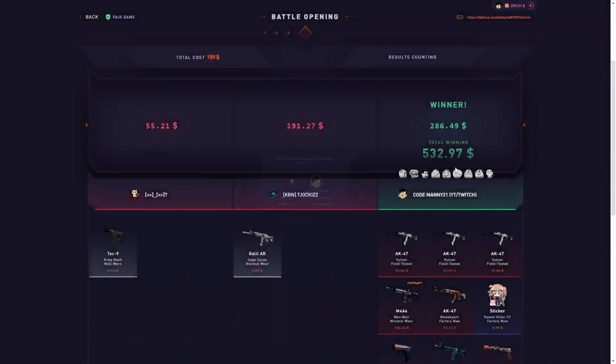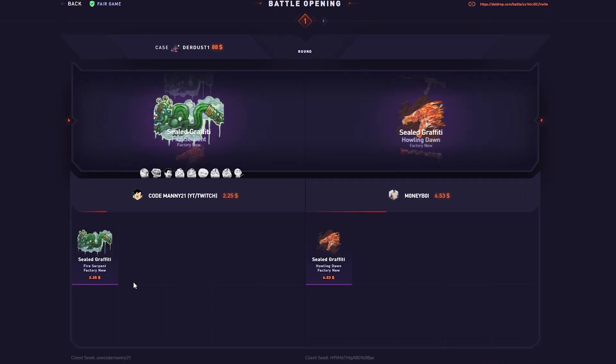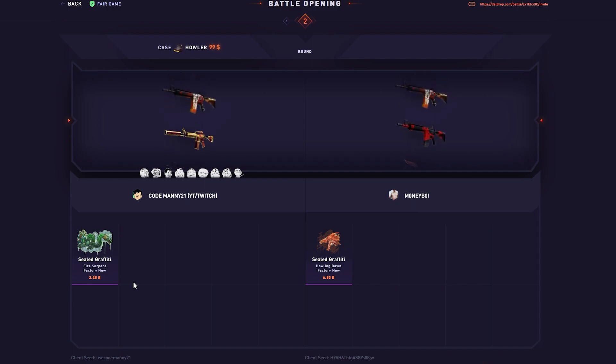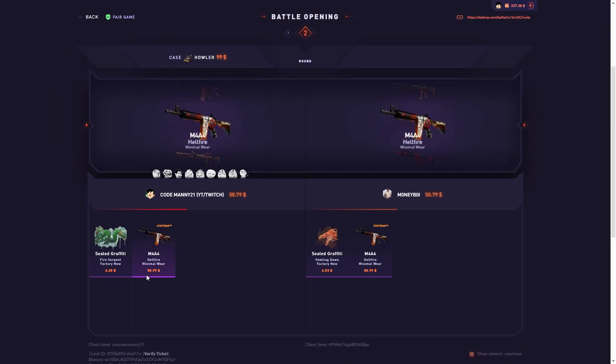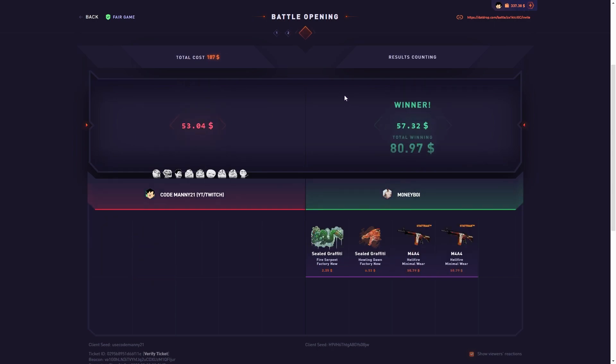532 — perfect. Alright, we got a 1v1 here starting with the dirt case. Yeah, this case is just letting me down right now. We got howl up next — come on howl — no! We lost by like three, four dollars. Unlucky.